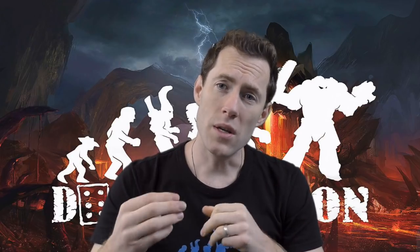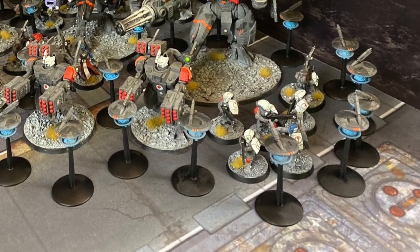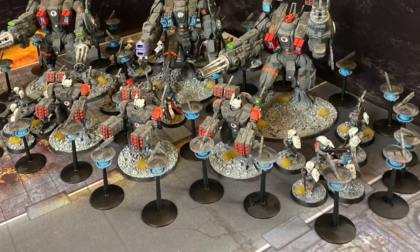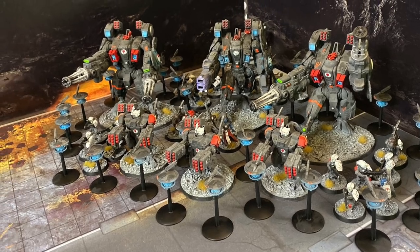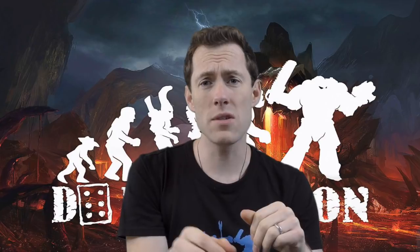The third thing they're going to do is utilize the greater good to their maximum effect — every unit in their army is going to be within six inches of every other unit. That means when you charge any of those units, all the rest of their army can shoot at you. It's important to see whether there are any units outside of that six inches, because that is the key to getting into the Tau castle.